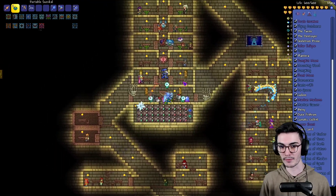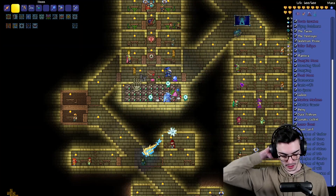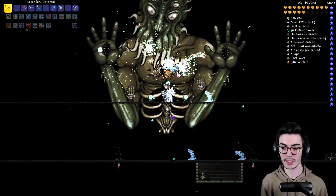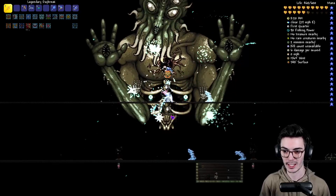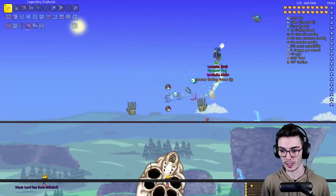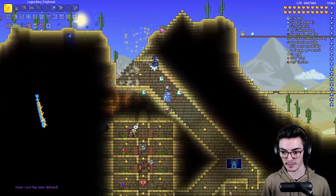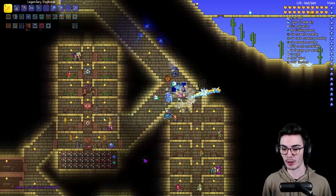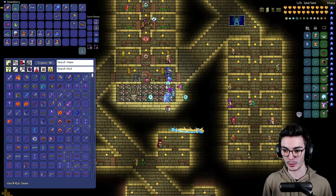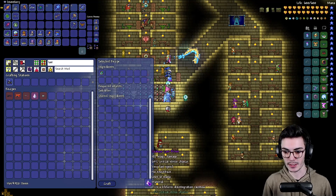I'm going to quickly fight Moon Lord real quick just so I can have another item — I want to get the Last Prism. Moon Lord down. I'm just going to use the bag to craft into the Last Prism versus opening the bag, because we still get 100 Luminite and I for sure get exactly the weapon that I want. Last Prism has been crafted.